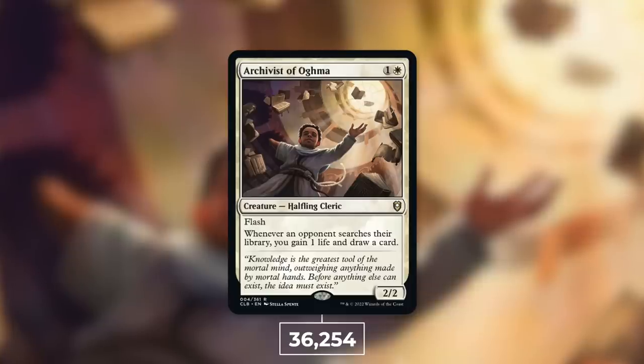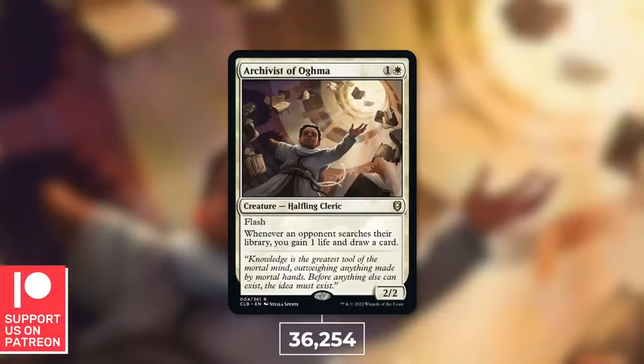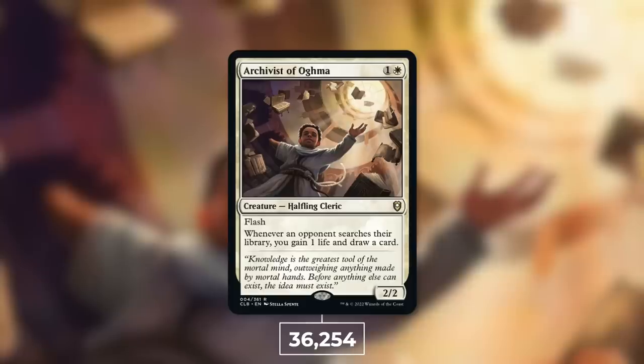Especially for mono-white decks that are very much hungering for some card advantage, this is a great solution for them, and that's why they are utilizing it so much. Archivist of Ogma sees a ton of play and can help out in a lot of decks outside of just mono-white. 36,000 decks to its name — that is a ton.